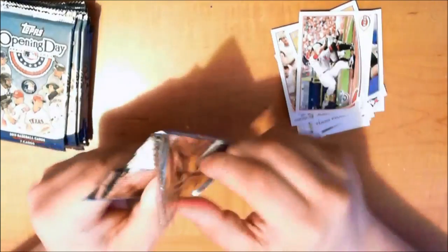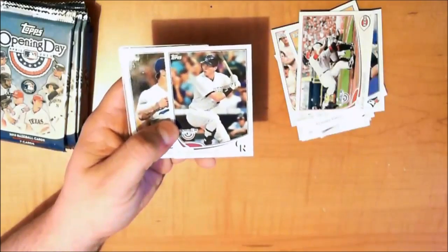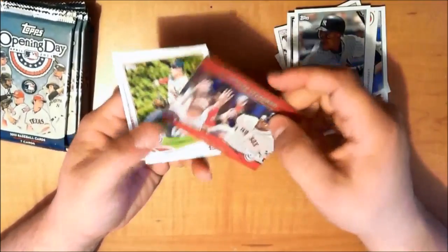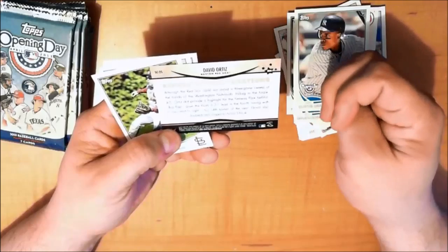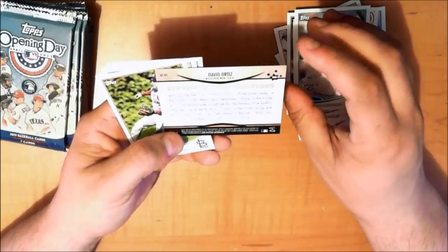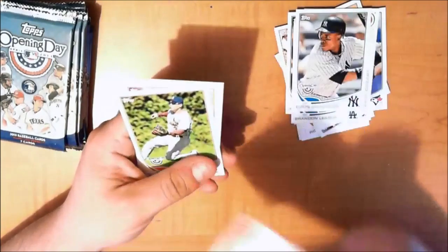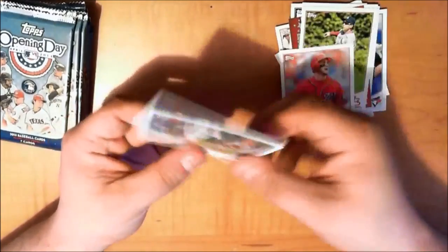Only seven cards in a pack, man — I don't remember back in the day having lots more. We got Tyler Colvin. Funny about Tyler Colvin — in My Road to the Show as a first baseman, I played for the Rockies, and me and Tyler Colvin played in AA together and we actually both got called up to AAA together. Dodgers closer Brandon League, Curtis Granderson — Mr. Injury — and a Superstar Celebration card for David Ortiz. Big Papi gave the hosts a 2-1 lead in the fourth inning with a solo shot to right, his 14th home run. Also got Carlos Beltran, Bryce Harper, and Ian Kinsler.